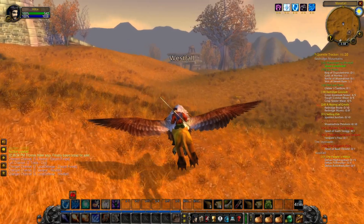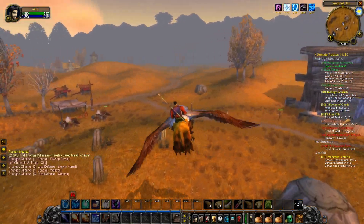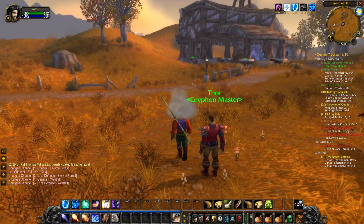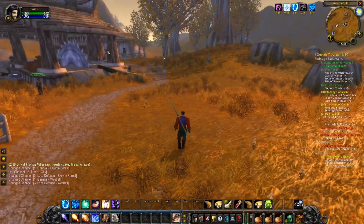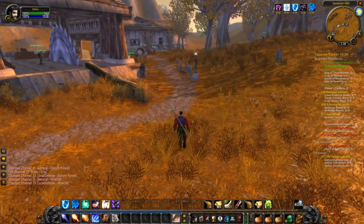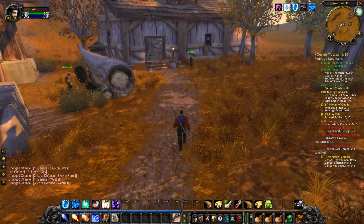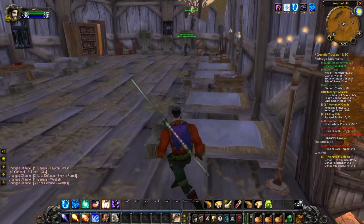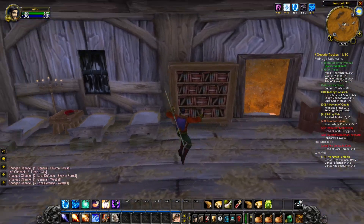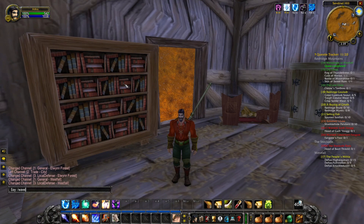I'm flying into Sentinel Hill and I'll head to the inn and log off. This was probably a two-part episode and I really appreciate everyone for watching through everything. We completed the Deadmines today, killed Edwin Van Cleef, turned in a bunch of quests, and gained about a level and a half over these last two episodes. If you enjoyed watching this, feel free to subscribe to help me reach 1000 subscribers — that's my main goal on YouTube right now. You can also leave a like and a comment. I hope you all have a great day, drink some water, check your posture, and I will see you next time in World of Warcraft — goodbye!